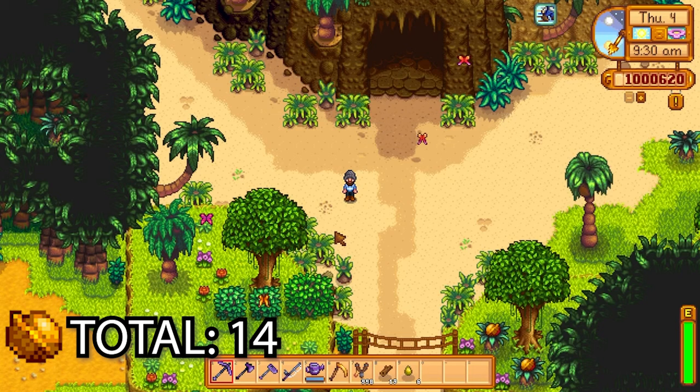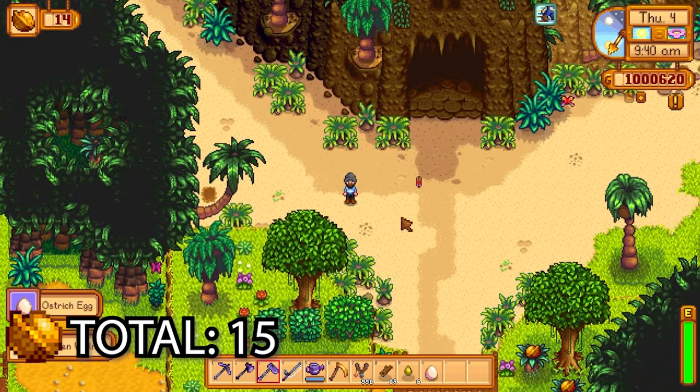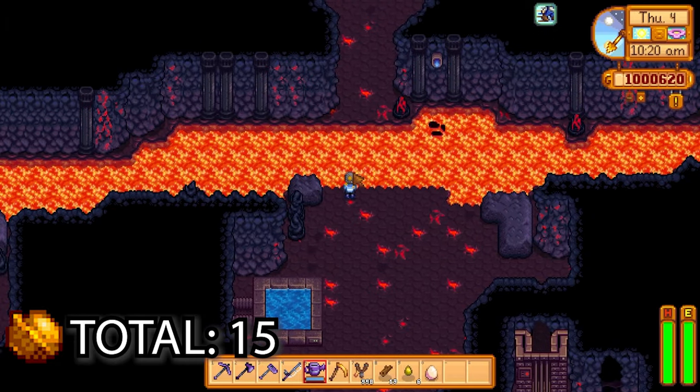You have to get the secret notes with the X's on them to get — I think it's up to three golden walnuts on the map. This is the first one; you also get an ostrich egg from getting this one, which is really nice. Without the secret note, if you just dig that spot you get nothing, so just be aware of that.